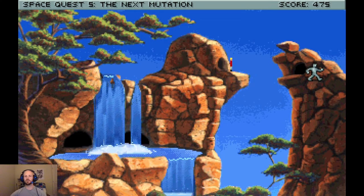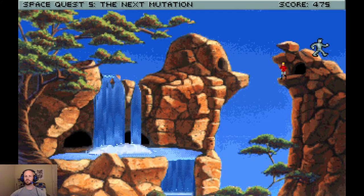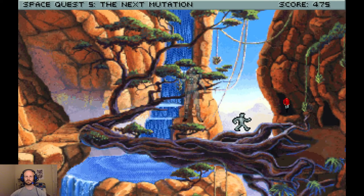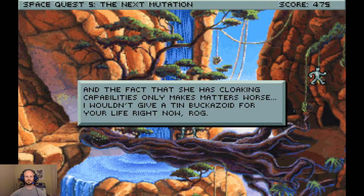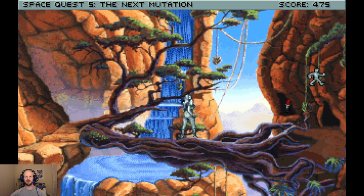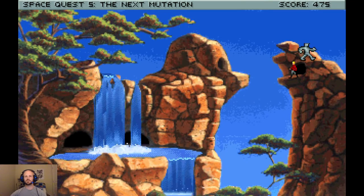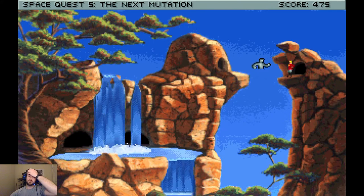Oh, there you go, you saw her walking under here. We're gonna jump across this way. And actually, we want to climb up here. She has cloaking. It's not great. Hopefully she actually comes where I want her to. There we go. All right, at least I figured out how to properly climb up there.